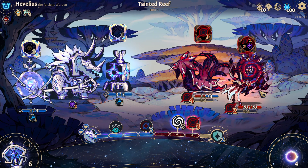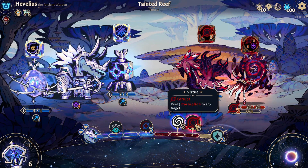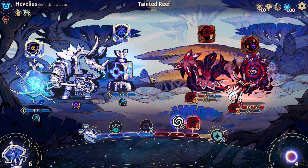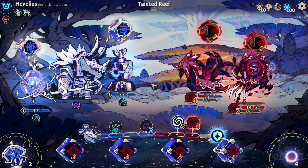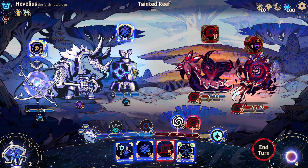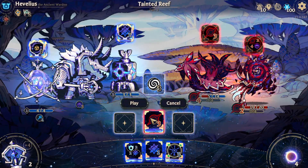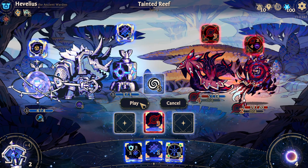If we have any corrupted actions, like this virtue here, we have to play it before the end of our turn. Because if not, it'll infest us and then it will die instantly — and the game refuses to let us die instantly. So, that's 100% true by the way.